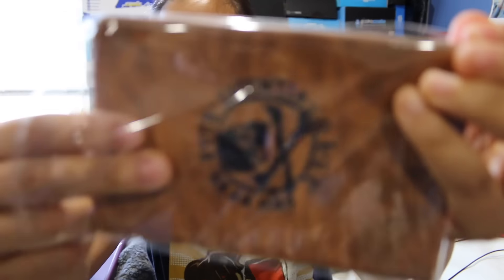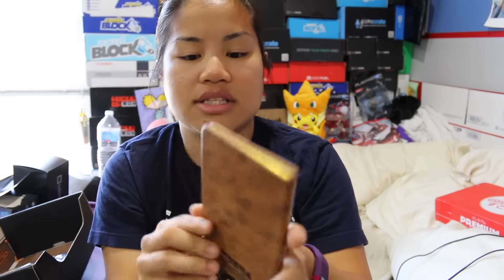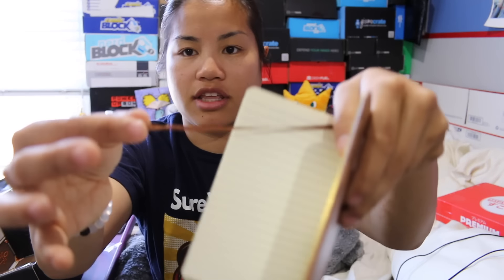Then we got this — is this a notebook? It's an Uncharted 4 item. It's like a little leather notebook. And then there's even one of those string things for the bookmark. It's kind of neat. Is this like the notebook that he carries around in the game?